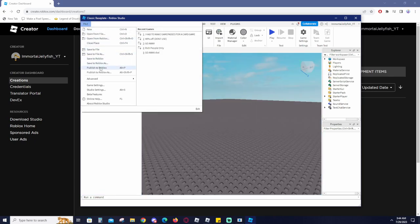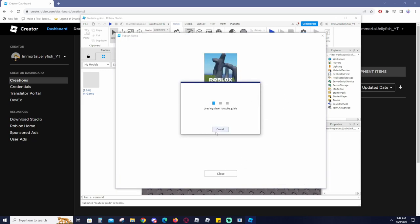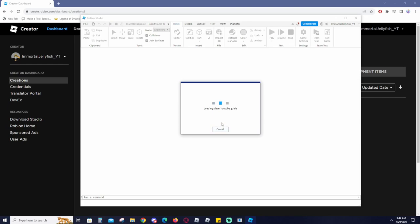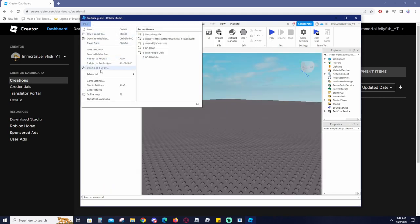Go to publish to Roblox and title it whatever you like — I'll call it YouTube guide. We'll create this. We don't need to worry about anything else. It'll take a little bit of time to load. Once that's done, it should be published to your Roblox account. Go ahead and close out of Studio.